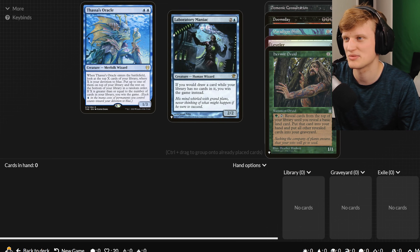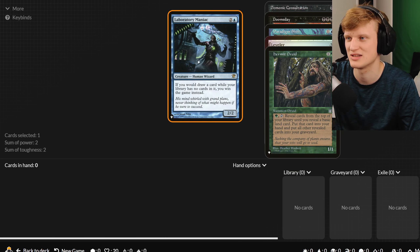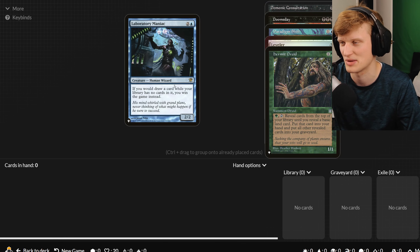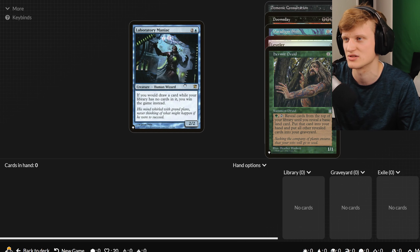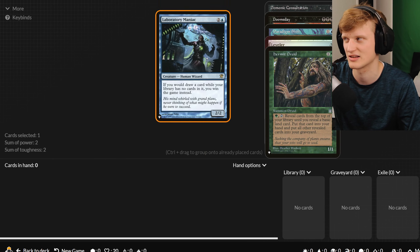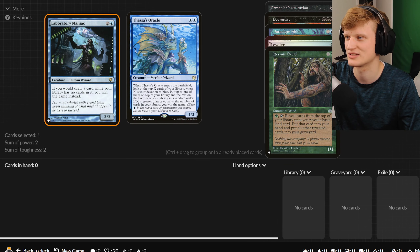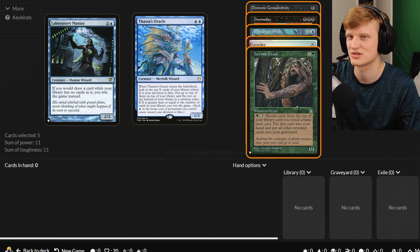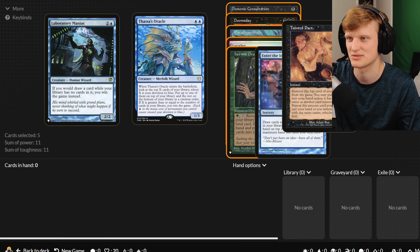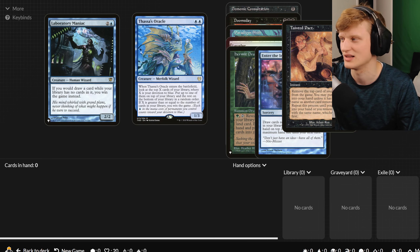We got Laboratory Maniac. This one doesn't work with Thassa's Oracle exactly — this is if you did any of the other previous stuff and then trigger a draw, maybe an instant that draws one or two cards. You place that and you win with Laboratory Maniac. This is actually a very common one — a lot of people use this guy in a lot of decks. That's a little preview of something I learned today — a fun combo you can try with your friends if you want to impress them, maybe with a proxy. If you guys enjoy these kinds of videos, like, subscribe, and I'll see you all later. Bye bye.